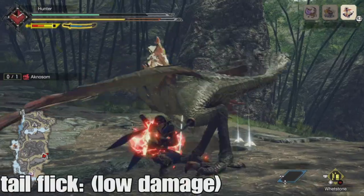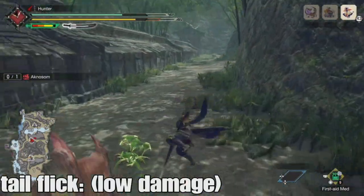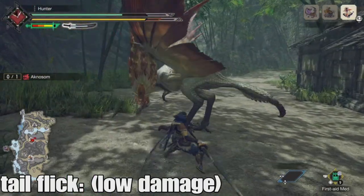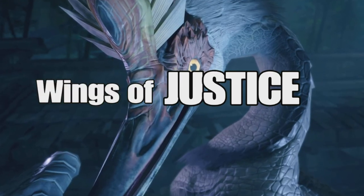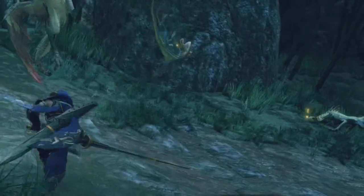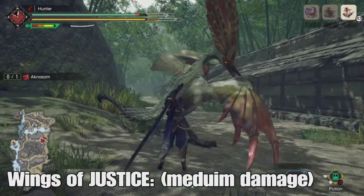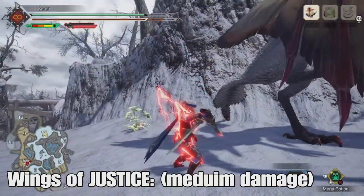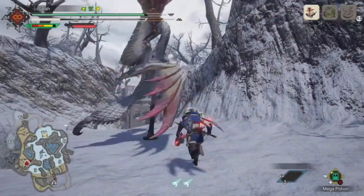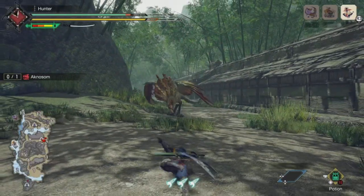When attacking big bird, be cautious of the rear — despite the attack looking quite weak, the tail flick can actually send you flying if you're not careful. Acnosome will also use a wide-sweep wing attack that can send you flying. Acnosome will often do this attack twice, so either back up and capitalize after he finishes, or block the attack and counter when necessary.